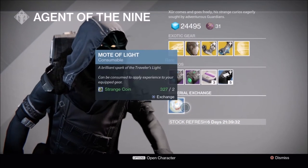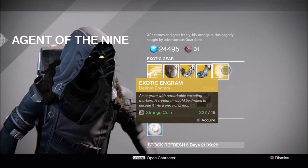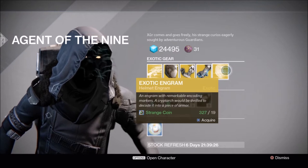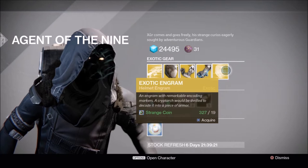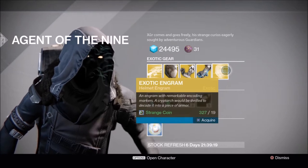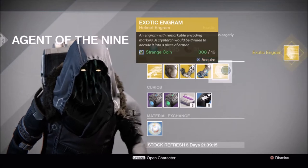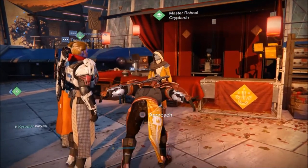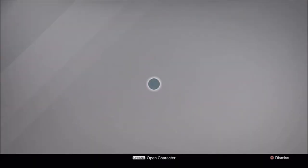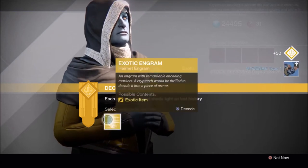It looks like Xur has raised the price of the Heavy Synth — he recognized the demand and reduced the supply. And we got an Exotic Helmet Engram. I'm actually going to pick a bunch of these up myself in the hopes of getting some new stuff. I wouldn't mind a year two version of Saint-14 so I don't have to spend the marks on it. I picked up six of these. I either want a year two Saint-14 or one of the new Taken King helmets. Let's hope for the best.